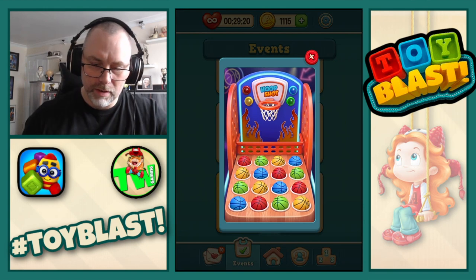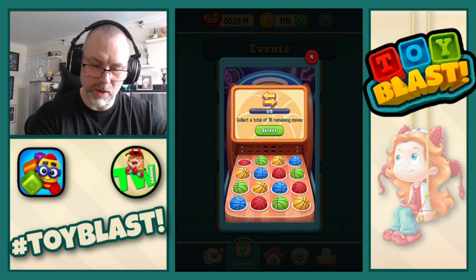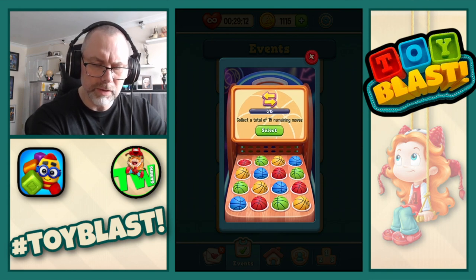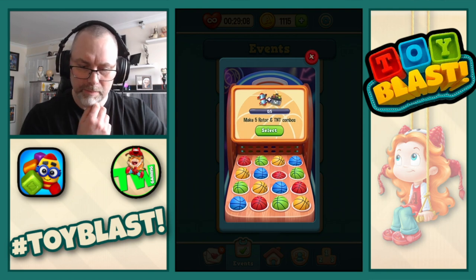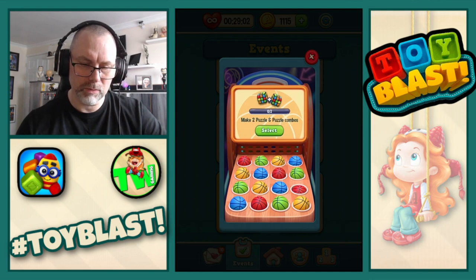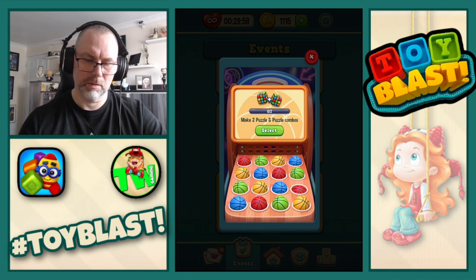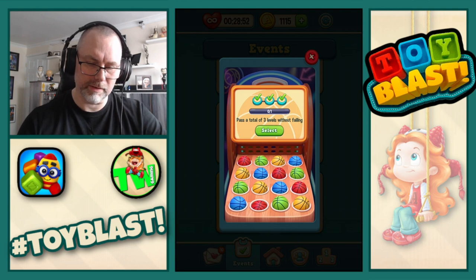And we should also have Hoop Shot. So we've got the reds, the greens, the yellows, and the blues. We're going to start with the reds. So: collect a total of 15 remaining moves, make five rotor and TNT combos, make two puzzle and puzzle cubes, and pass a total of three levels without failing. Let's do that one.